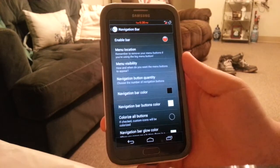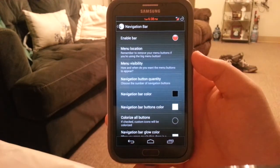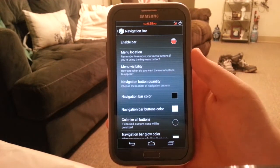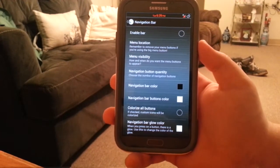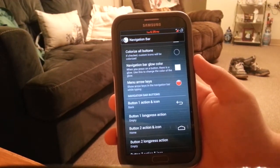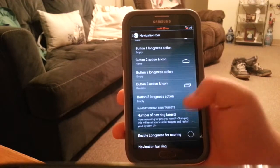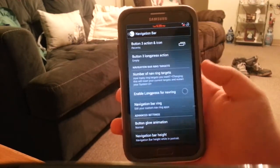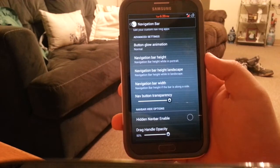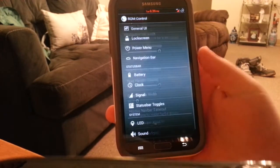If I enable it, it restarts the system UI. Thanks to the theme I'm running, it has a little outline on it which looks nice. The arrow keys give you left and right arrow keys to move the cursor in the keyboard. The navigation bar ring is when you press and hold a button, drag it up, and you can select up to five shortcuts. You can also enable long press on those, so you can technically have up to ten shortcuts total.